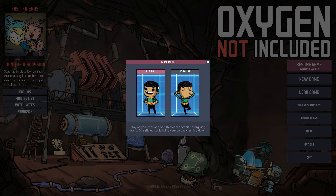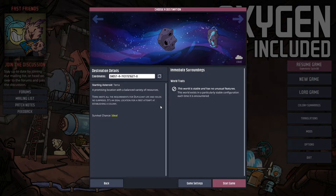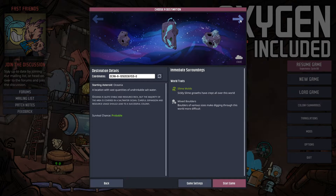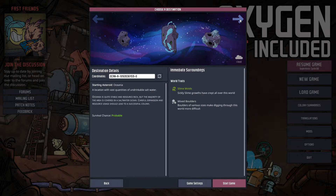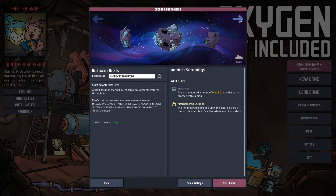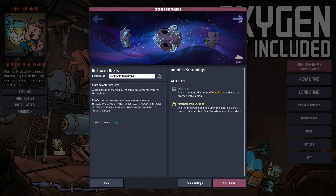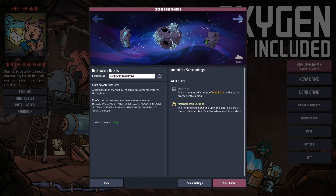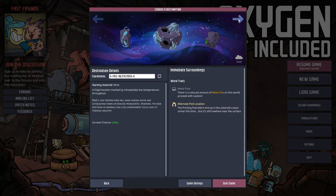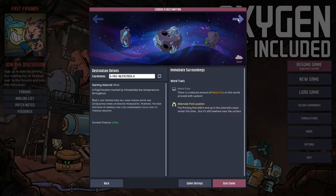So let's start a new game, set it to survival, and let's pick the starting asteroid. Let's pick one that is challenging but not too difficult — one where survival chance is probable. There are some resources; this one doesn't look too bad. This one has a likely survival chance but is metal poor. I don't like that. I like the fact it's cold because there's an interesting challenge about that, but let's see if there's any other one.